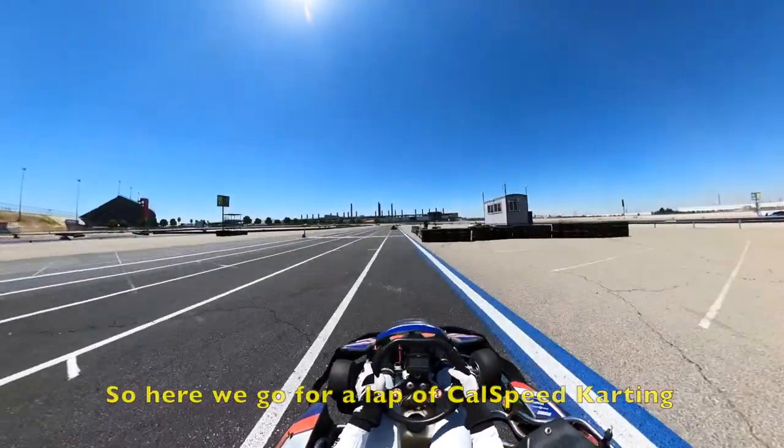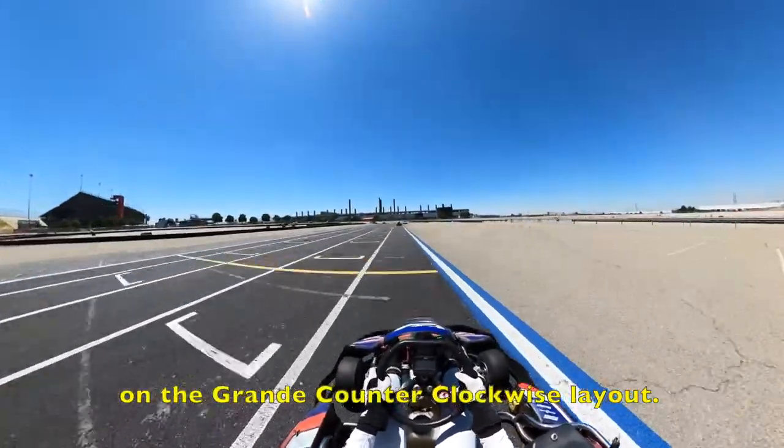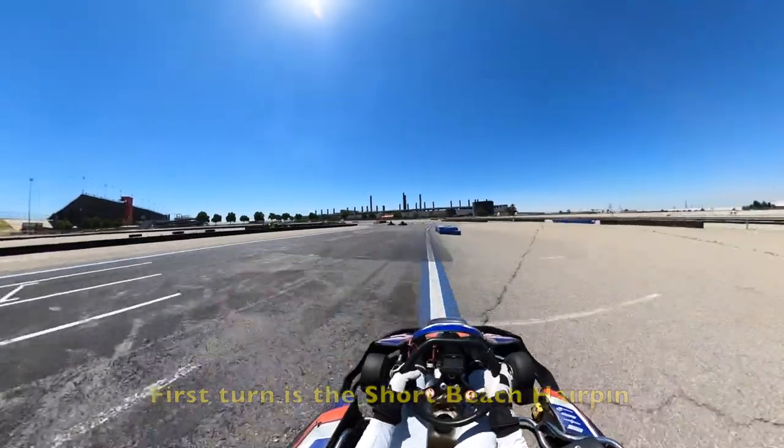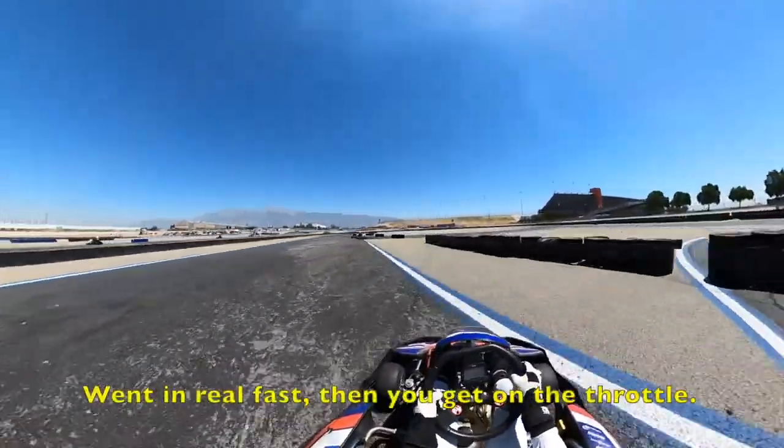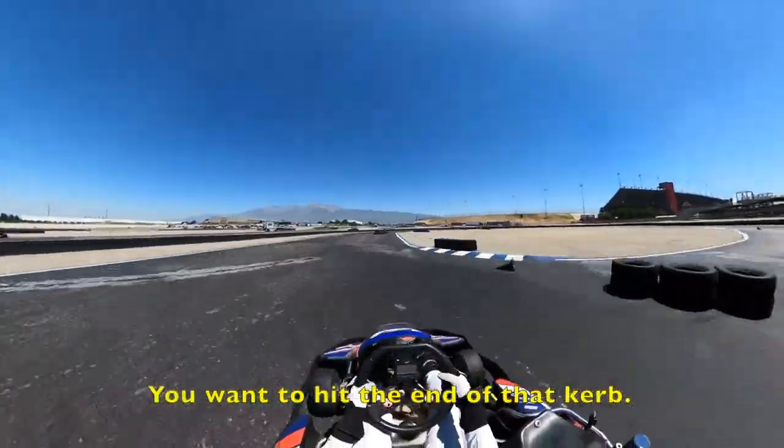So here we go for a lap of cross-speed karting on the Durande Conrad clockwise layout. First turn is the short beach height. You're going to lift, tap the brakes, let the kart roll in. You want it real fast, then you get on the throttle. You want to hit the end of that curve.